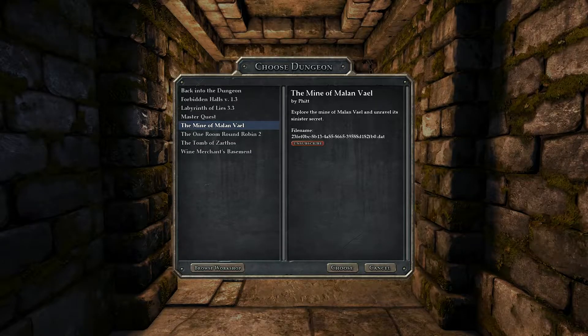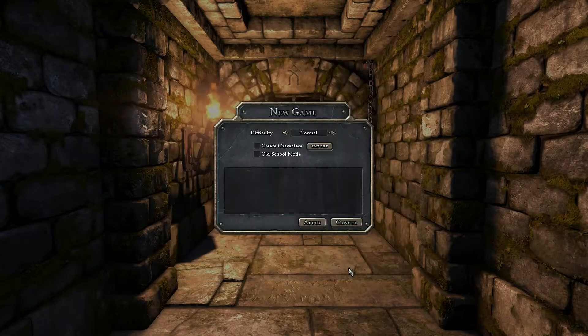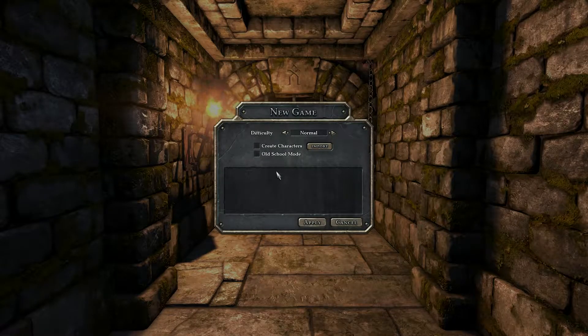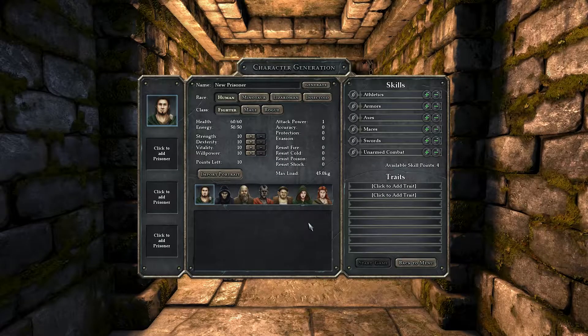So this mod is called The Mine of Malin Vale, and the creator's name is F-I-T-T-T-E. Fortunately, I played the beginning. Once you can import your already created characters into the custom dungeon — but some mods are built around that, some aren't. I believe this one was not, because my mage was able to totally kill stuff. We can use Lizardmen and Insectoids, which weren't in our regular playthrough.